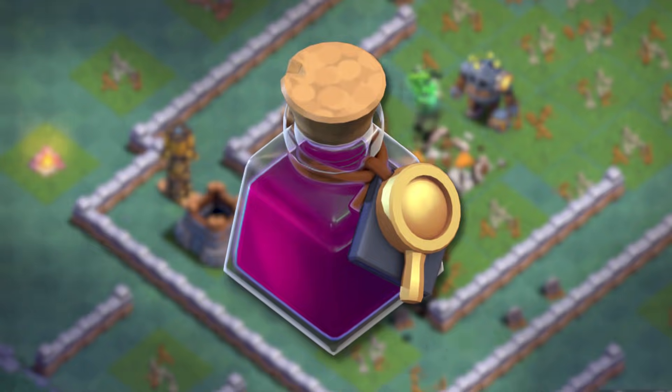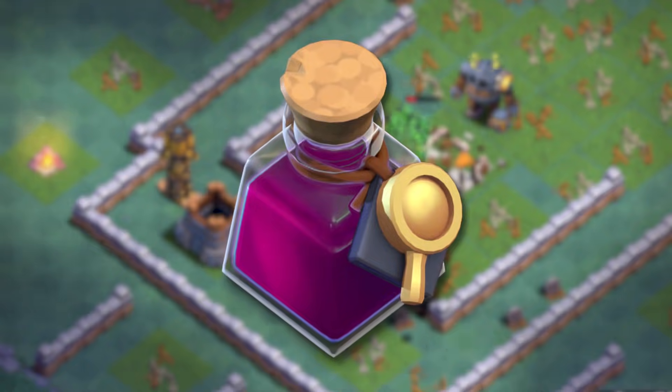We're also introducing a brand new magic item: the Lab Potion. It speeds up your lab by 10x for up to an hour. That's something the community has been asking for a long time, and it's something we're finally adding to the game.